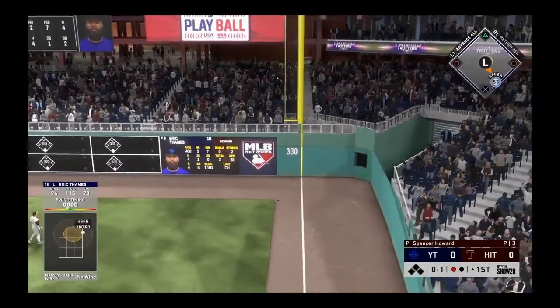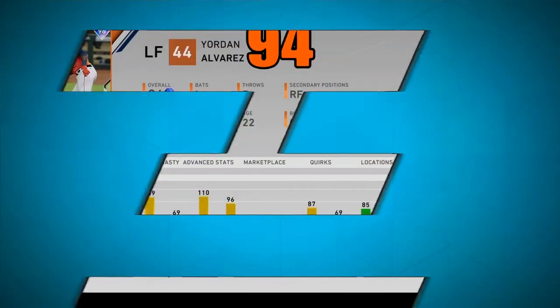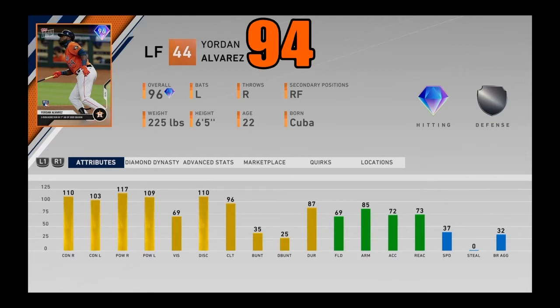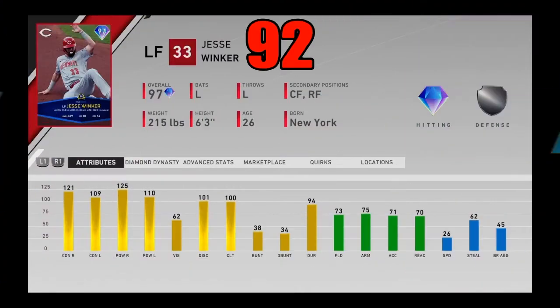Coming in at number 95, I got the Eric Thames card you get from the prestige XP reward path. Number 94, we got another big hitter in 96 overall Yordan Alvarez. Third big batsman in a row, we got Eloy Jimenez — this finest card, 98 overall. And we got another slugger, 97 overall Jesse Winker.